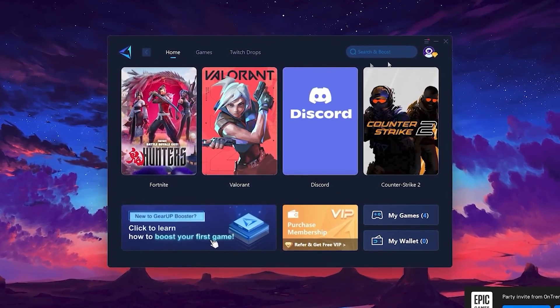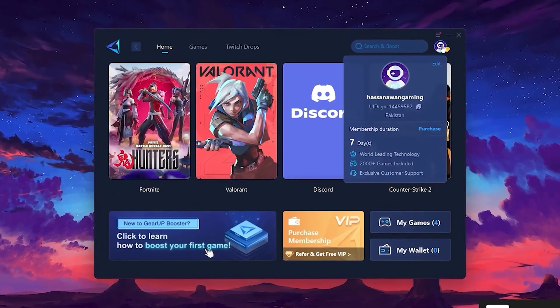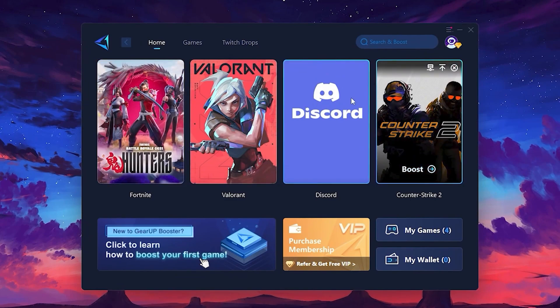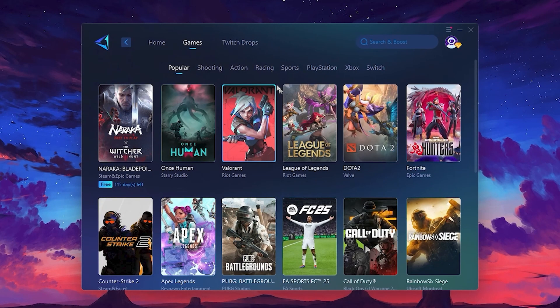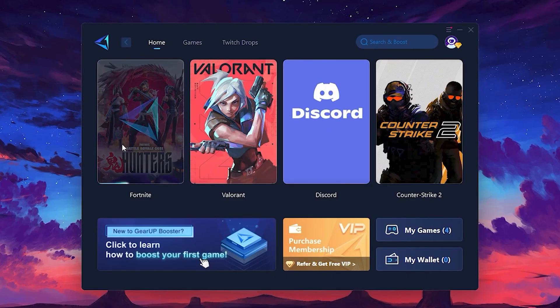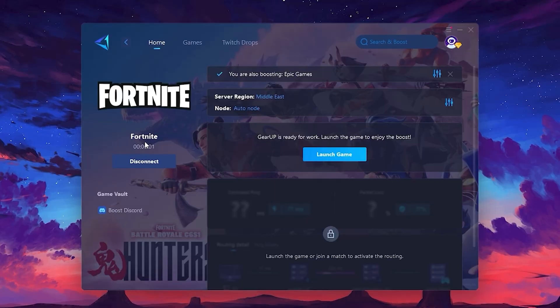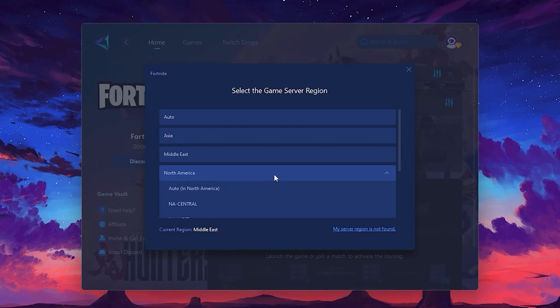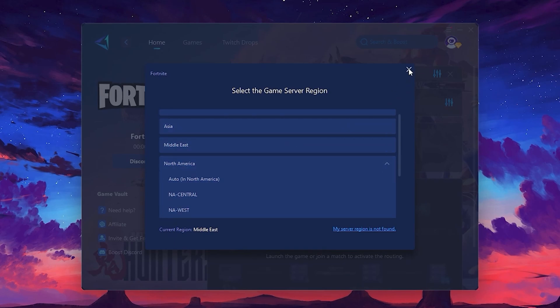The first thing it'll ask you to do is log in, either using your Google account or Facebook — just pick whichever you prefer. On the Home tab, you'll see all the games already installed on your PC. If you switch over to the Games tab, you can browse thousands of supported titles that GearUp can optimize. Let's go back to Home and boost a game — let's say Fortnite. Just click on the game, hit the Boost button, and GearUp will start analyzing your connection. It automatically searches for the best possible server route for you. After that, you'll need to choose your server region — always pick the one closest to you for the most stable connection.